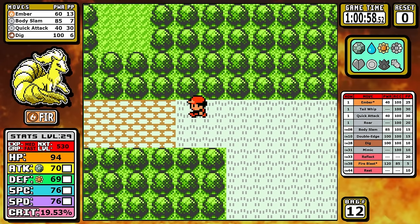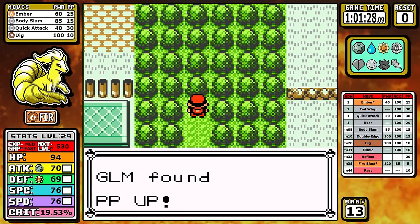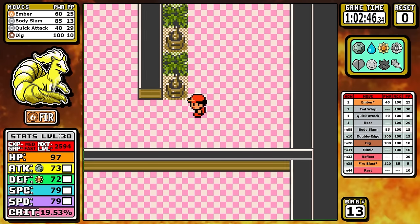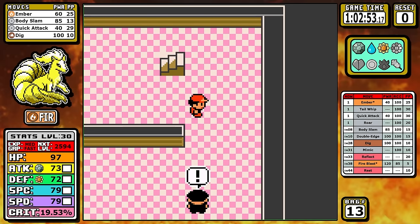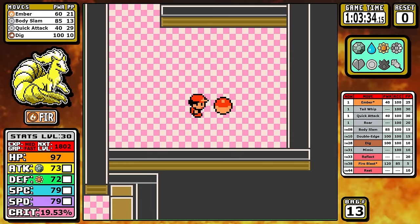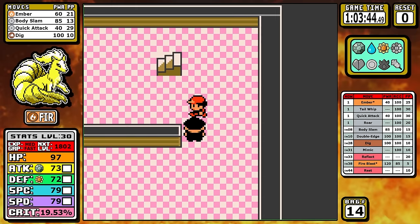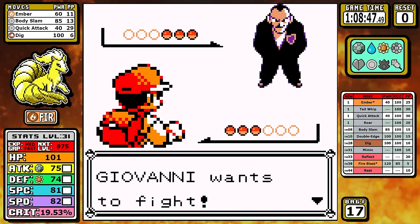Now we can skip over Rock Tunnel and go straight to Celadon. The first thing we're going to do is pick up the two PP-ups, and then take on the Rocket Hideout. The funny thing about this run is that the key to all of it is here in the Rocket Hideout — and that's just something you don't really hear ever. Double Edge is absolutely clutch in this run, but it's not going to come into play until the very end. There's also an additional hidden nugget here — just a nice bonus to pick up since we're here anyway.